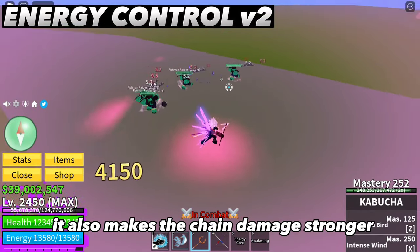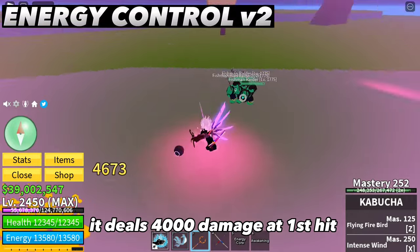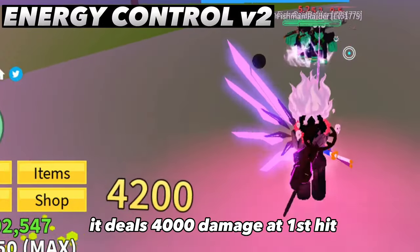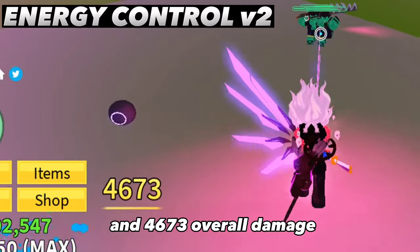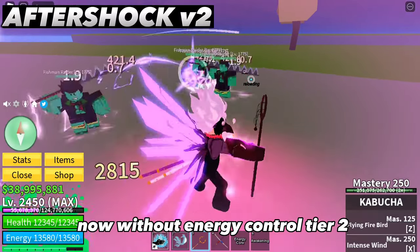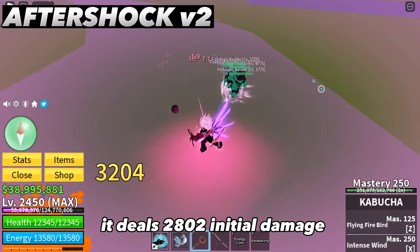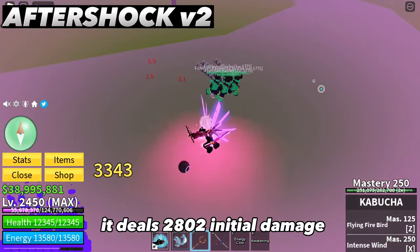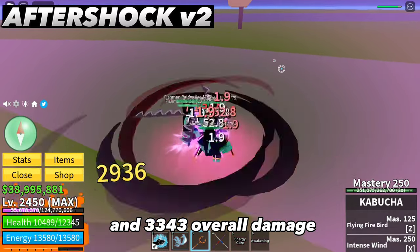Energy Control Tier 2 also makes the chain damage stronger. With it, it deals 4000 damage on the first hit and 4673 overall damage. Without Energy Control Tier 2, it deals 2800 initial damage and 3343 overall damage.